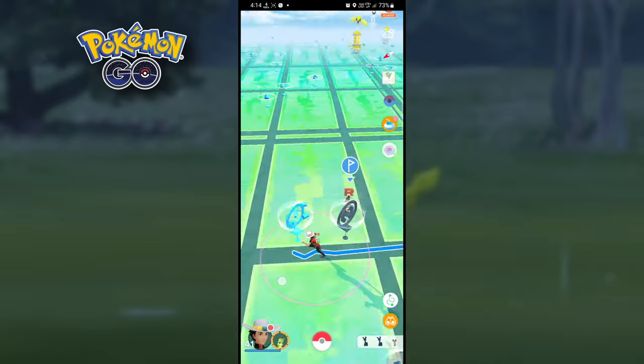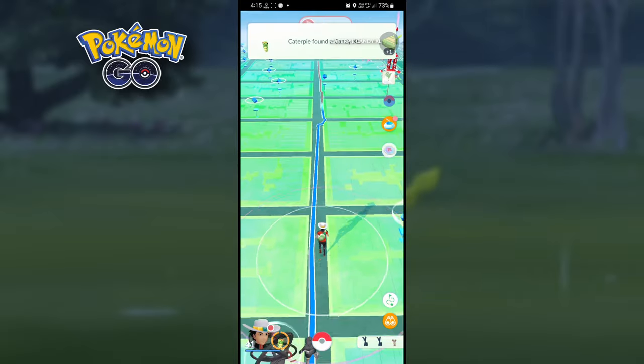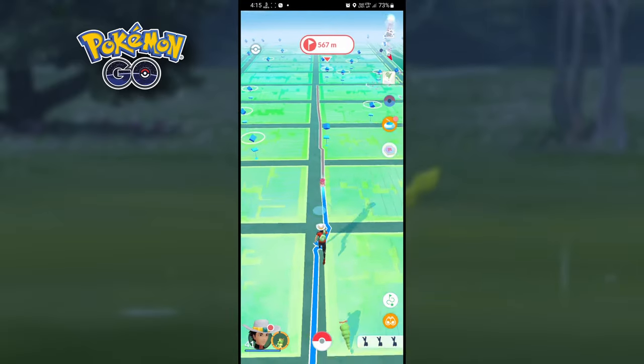The best part of this glitch is that you don't need to walk at a slow speed. That means you can walk at any speed to complete your walking distance and collect unlimited candy.